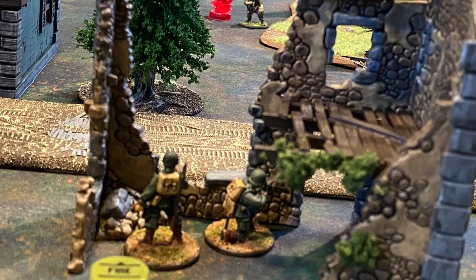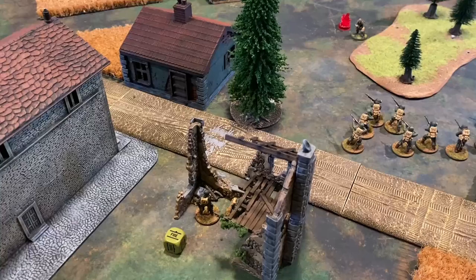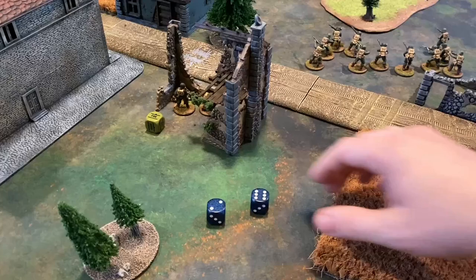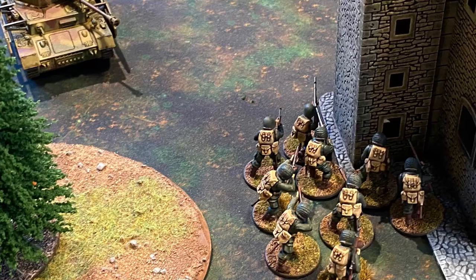In turn six, the second lieutenant for the Americans gets the first order, firing down at the lone Grenadier. Normally on a three, long range (four), soft cover (five), and now a small target (six) — one hit. As a regular, needing fours to do damage — that does it. That squad is eliminated.